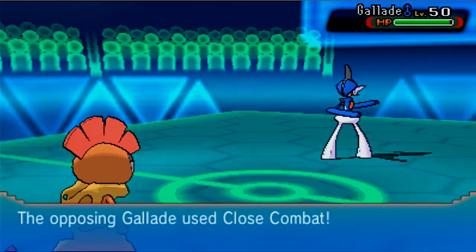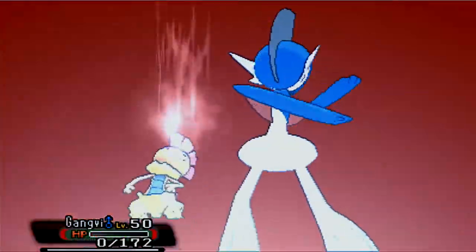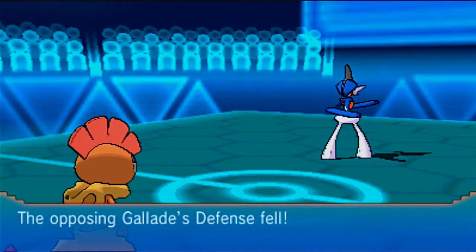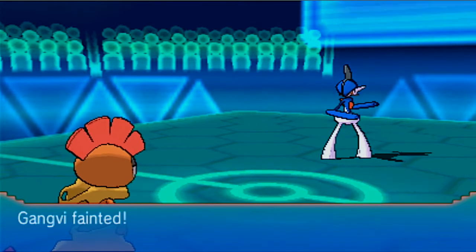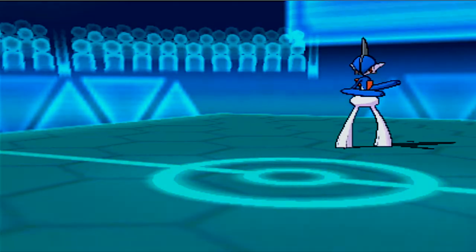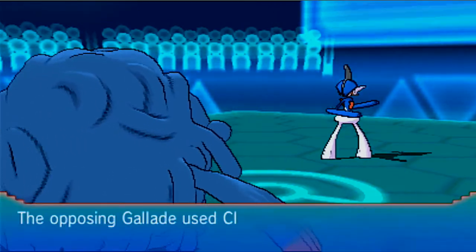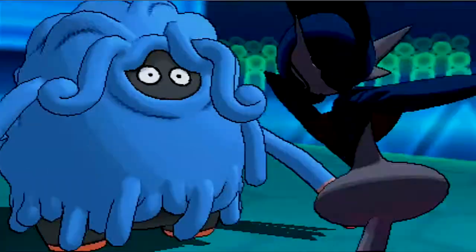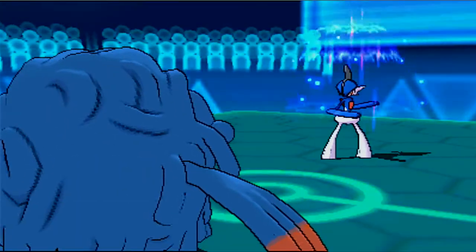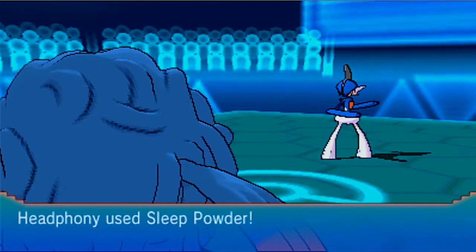Unfortunately we have to face Doublade, and this thing has Close Combat which is going to easily finish off Scrafty. Scrafty, even though you got a critical hit, you actually did something. I like it when my Pokemon do something and then they can just go down - that's how I see it. Realizing I have Kangaskhan left, he gets a critical hit Close Combat, and that kind of seals the match, especially when I miss that Sleep Powder there.